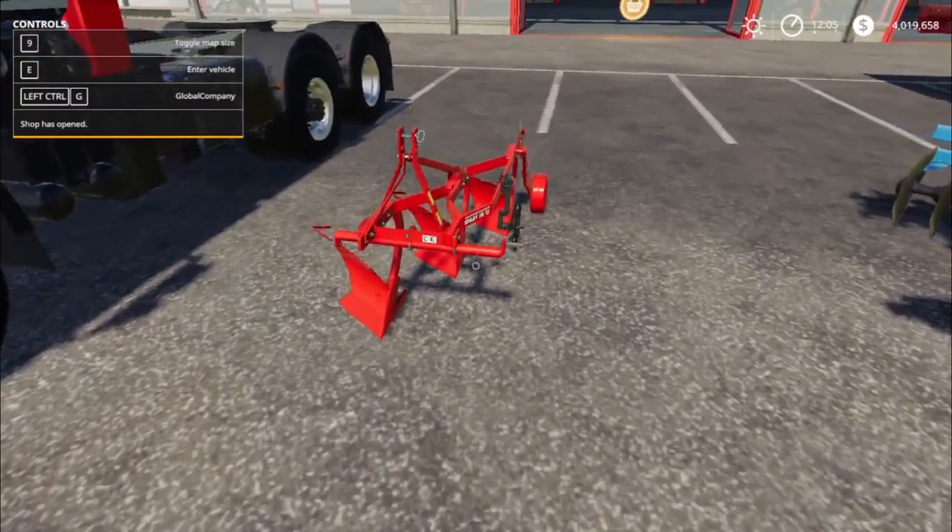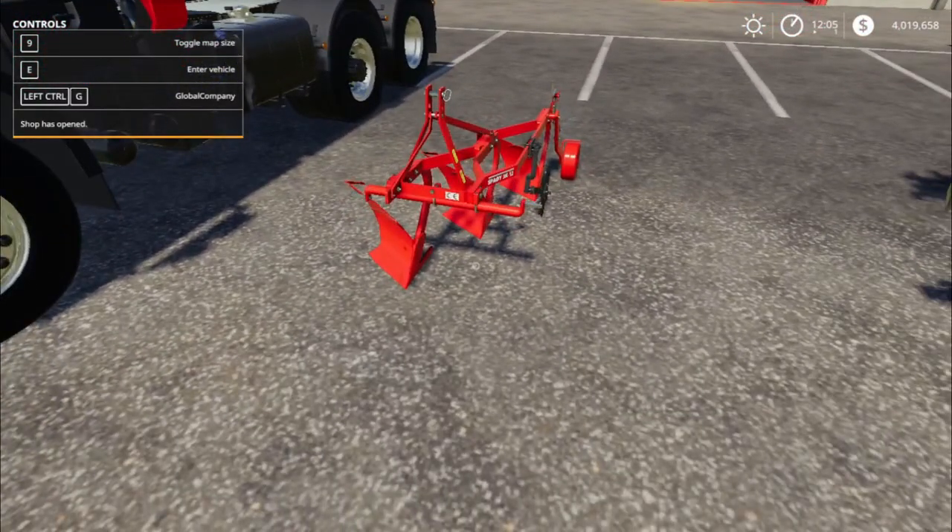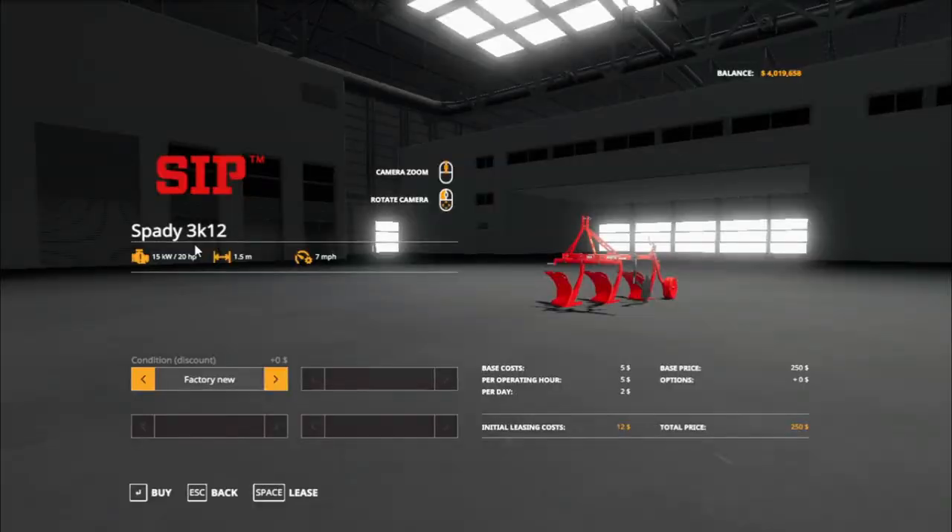Next, we got a plow. Want to find this? Under shop, under plows. As far as horsepower, working width is 1.5 meters, maximum speed is 7 miles per hour.